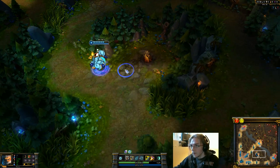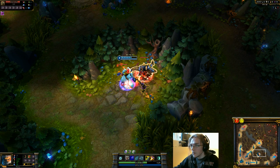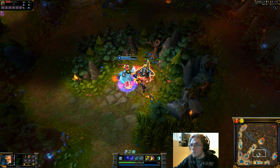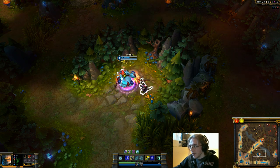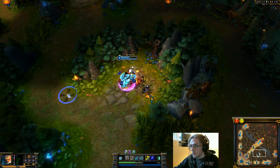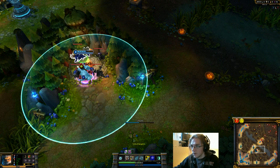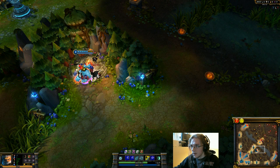Moving over to Red Buff now — giving myself Blood Boil, then using Consume to get a little HP back. You can level Consume one or two times if you want for extra health on consumption, but with Blue Buff in the early game it really doesn't matter much. As you can see, the cooldown is so low and I'm at almost full HP.